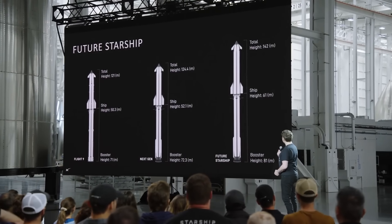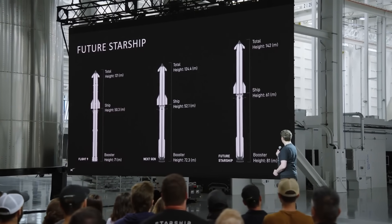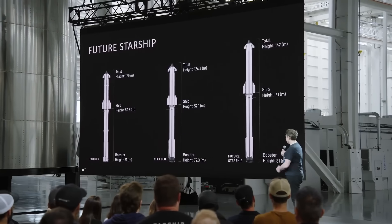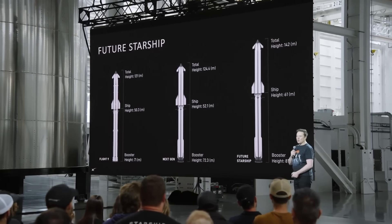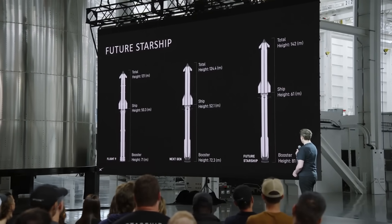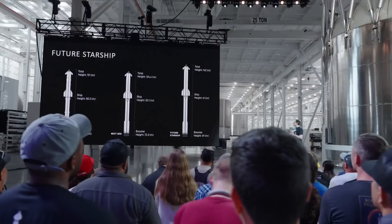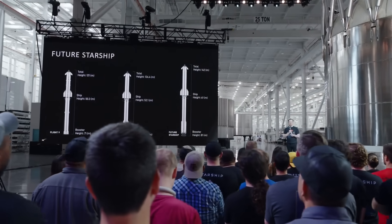The one in the middle will be fully capable of doing Mars, and thereafter there will be a lot of performance improvements. As has been the case with Falcon 9, we always end up making the rocket longer and increasing payload — that's the game plan, pretty straightforward.